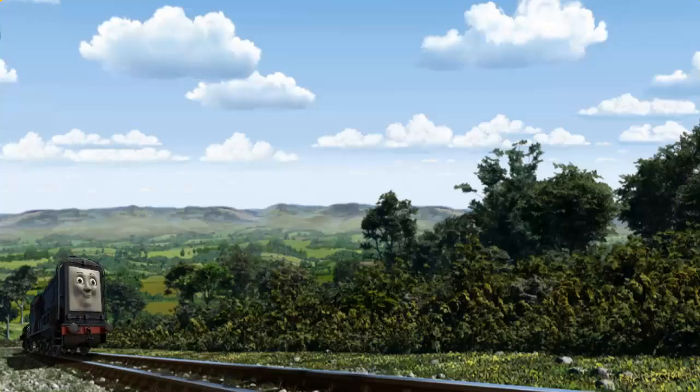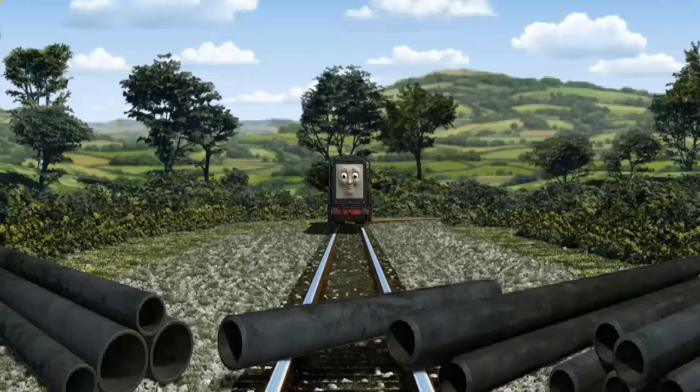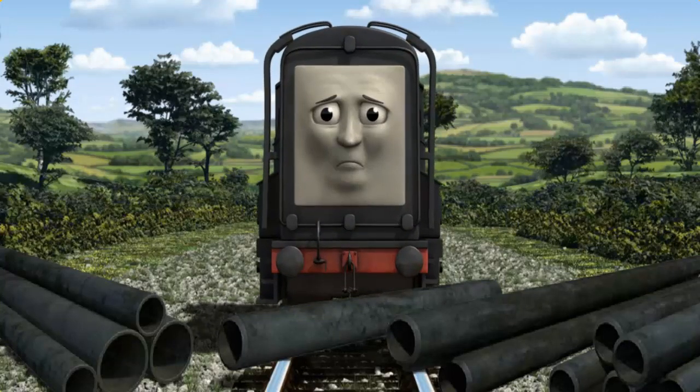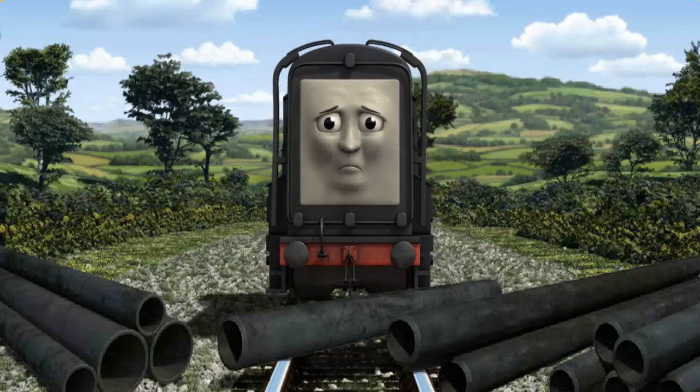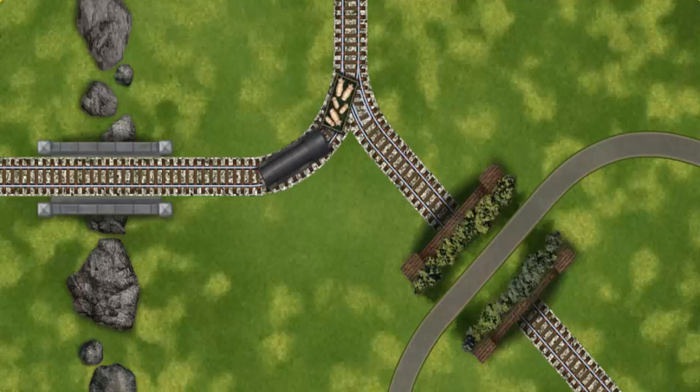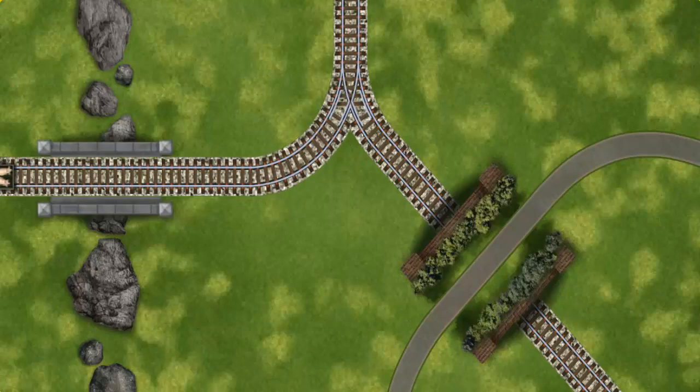Diesel set out for Farmer Trotter's farm. Suddenly, Diesel had to stop — he would have to go another way. Find the track that goes over the bridge. Let's go!